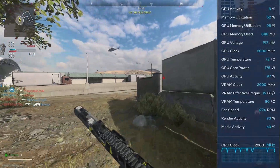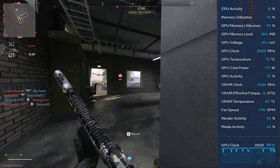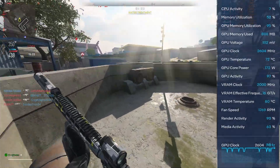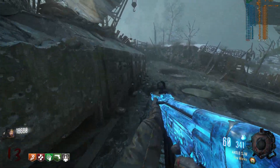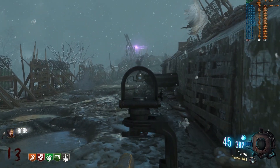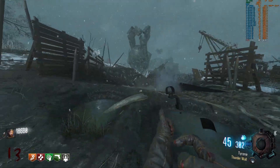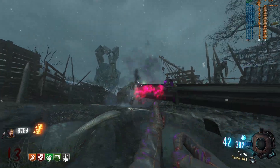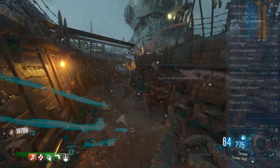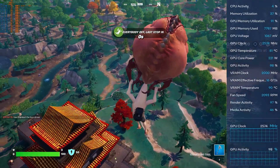Most of your overclocking is going to be done by adjusting the Core Voltage Offset, which will push the core higher on the voltage frequency curve. You can't really dial in a specific overclock such as plus 200 MHz on the core, but you can get a feel for how your particular sample behaves and where it hits the wall. You probably won't fry your card, but if the targets you're setting are too aggressive, the card just won't apply them. Overall the software is functional for a first launch, but it's going to need improvements across the board.